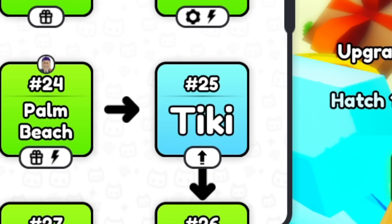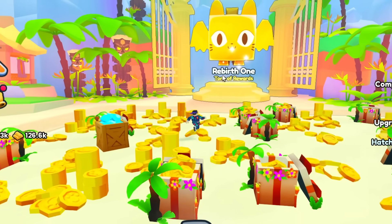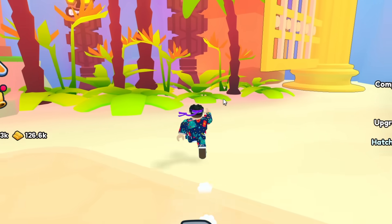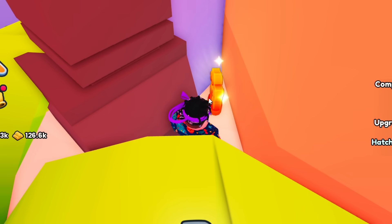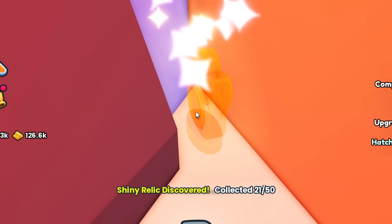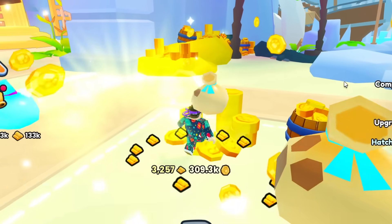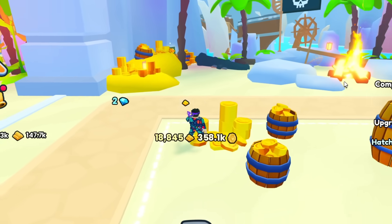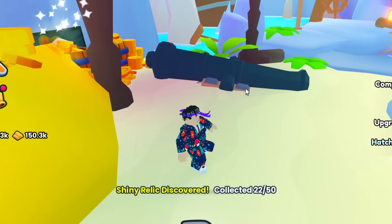Area 25, Tiki. There is actually one that's very well hidden. If you are next to the rebirth, it's right to the left and it is behind this pillar right here. I very almost missed this one, so definitely make sure you get this one — it's kind of hidden. Number 26, Private Cove. There is one as soon as you teleport in, right to the left near the water, and it's right next to this palm tree. Boom, 22.